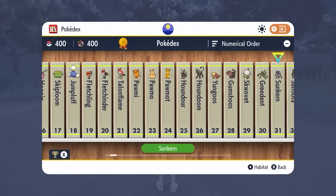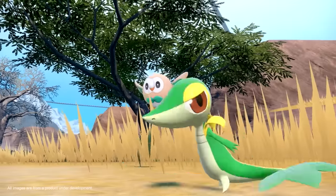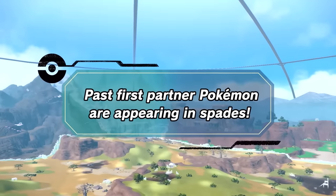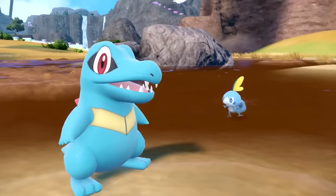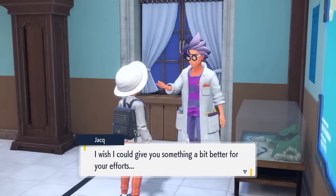Another thing to do is complete the Paldea Pokédex for the Shiny Charm. If you are planning on shiny hunting any of the new starter Pokémon available in the wild in the Indigo Disc, having the Shiny Charm is going to make this so much easier. The Paldea Pokédex has 400 Pokémon in total, and once completed you'll be gifted the Shiny Charm which dramatically increases your shiny encounter chances. While you're at it, complete the Kitakami Pokédex as well — you'll receive the Glimmering Charm, which increases the amount of Tera Shards dropped every time you complete a Tera Raid, making Tera Shard farming much easier for changing Tera types on your Pokémon.